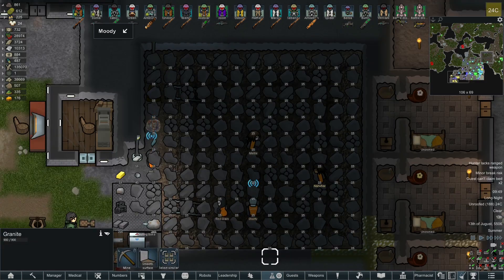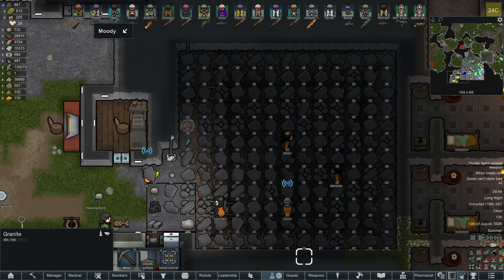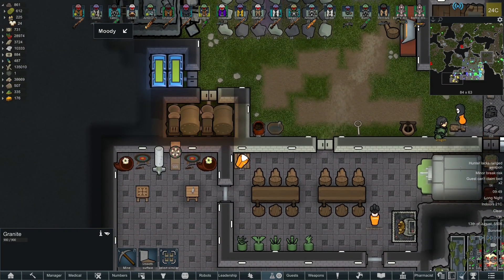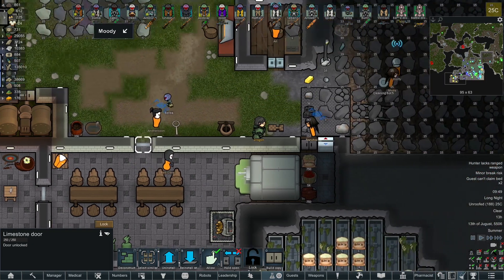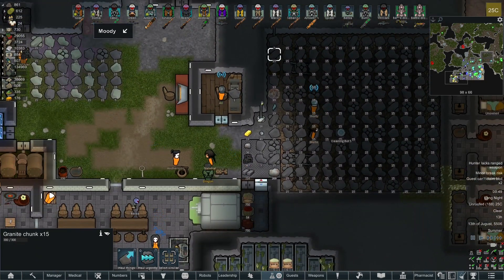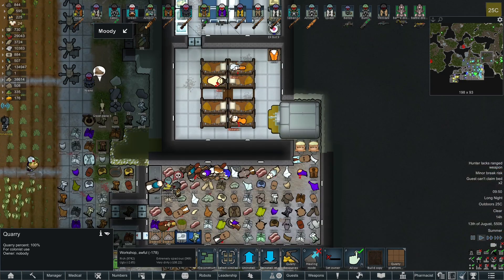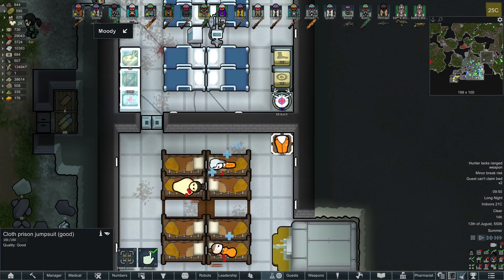For this you are going to need a couple of mods. The first one is Prisoner Labor, the second one is Prisoner Recreation — because the prisoners get a lot of debuffs. The third one is Locks, as you can see. Then Quarry Mode, which lets you make your prisoners quarry stone or resources for you. And the last one is Prisoner Jumpsuits.